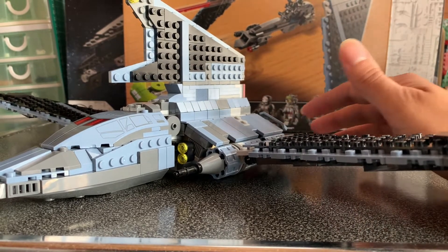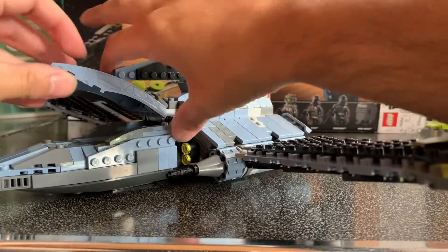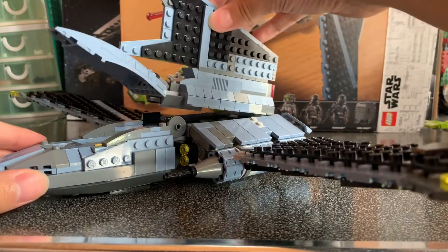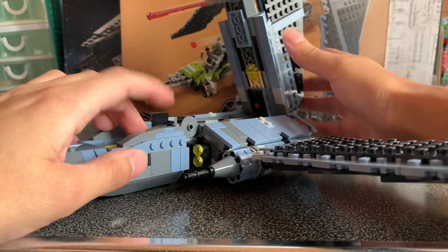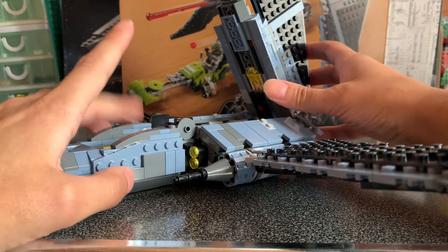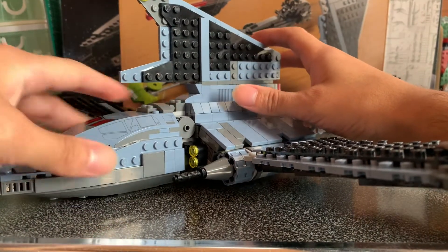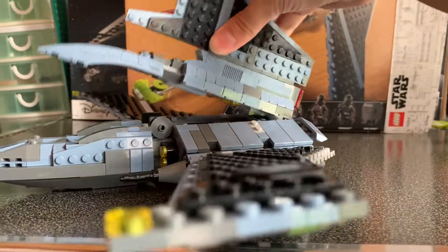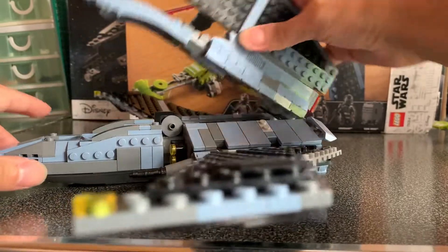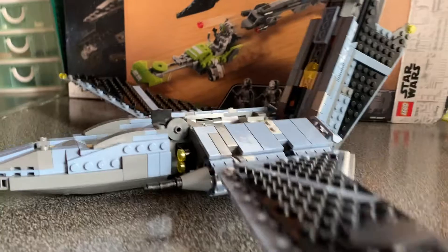And another shout out to Sam — I actually used his tip and fixed the cockpit, otherwise it would keep flopping up and down when you hold onto it. I removed one of the tile pieces and added in a stud here. I didn't have enough pieces to do both sides, just spare parts at the moment, but it keeps it nicely in place. Otherwise it would pop right open, but it has worked — it's just a bit loose now.